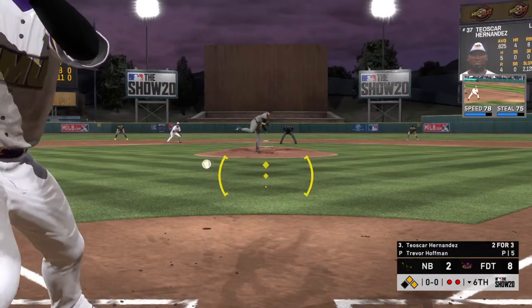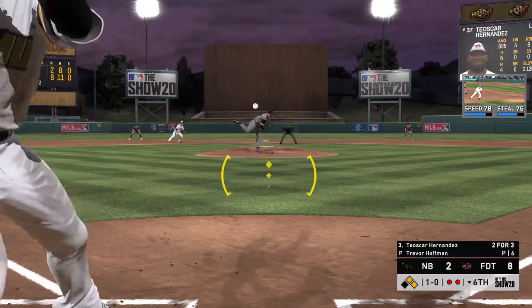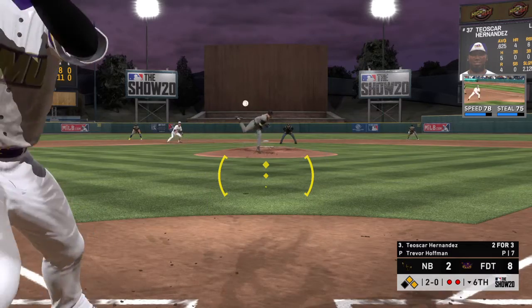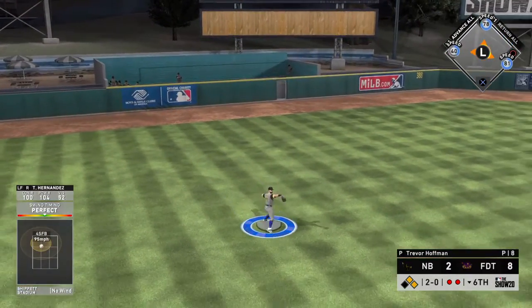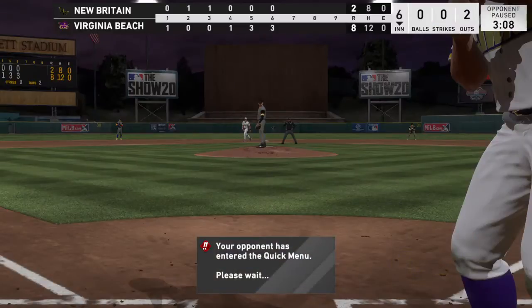To the plate now, Oscar Hernandez. He'll take a look at a slider in the dirt, and it's ball 1. He's 2 for 3 and looking for more here. Check swing — no swing, says the home plate umpire. Ball 2. Time to start making some quality pitches; he finds himself in a tough spot behind in the count with guys on base. The throw comes in quickly, and that'll prevent the runner at third from testing things.